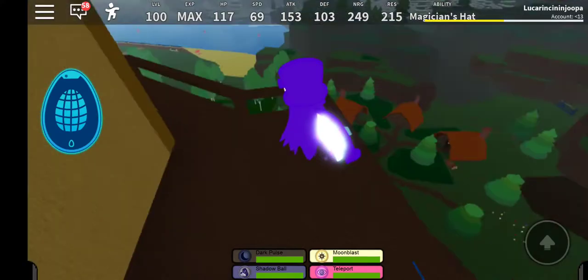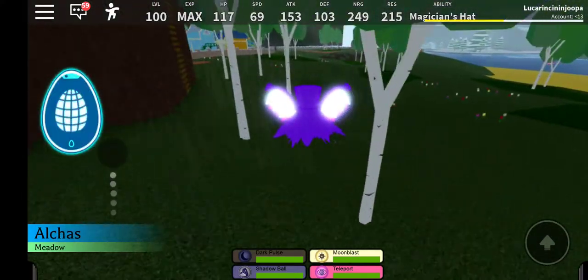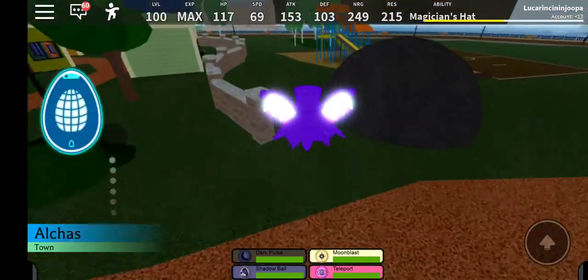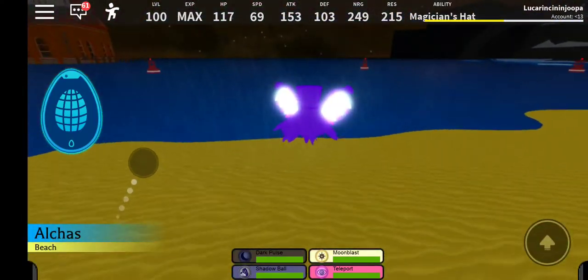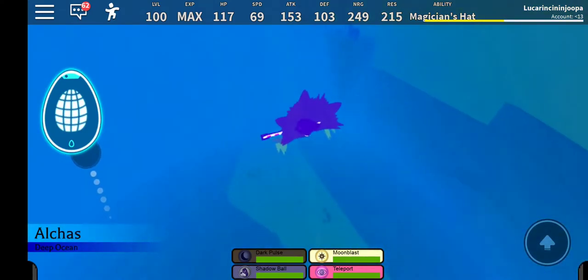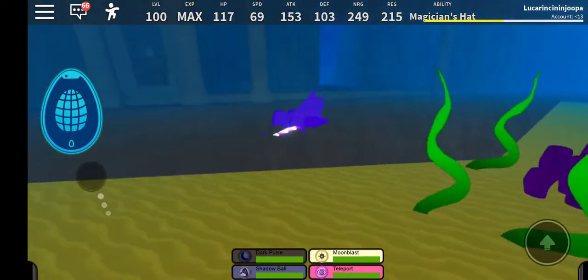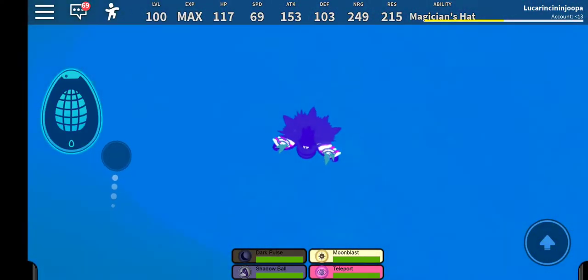Next on the list is Minart. All you have to do is explore the deep ocean. Come over by Alcos town, jump over here — it's right outside the power plant — and all you have to do is enter the deep ocean and you'll get Minart.